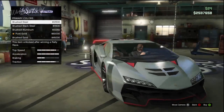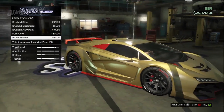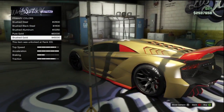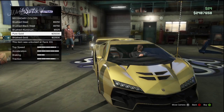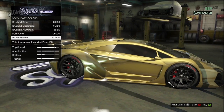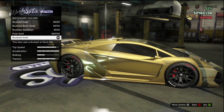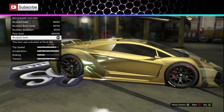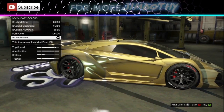Once you have gold selected, you get this nice gold paint job all over your car. Now you've got to give it an appropriate secondary — I'm going to go with brushed gold so it looks a little different. It's a very expensive secondary that looks pretty much the same as the primary, and going into all the crevices the Zentorno offers, it doesn't really pop that much.